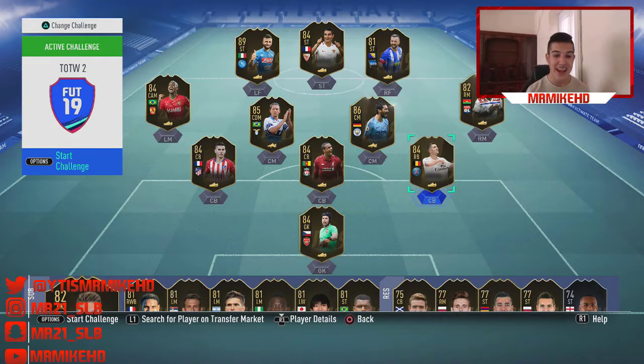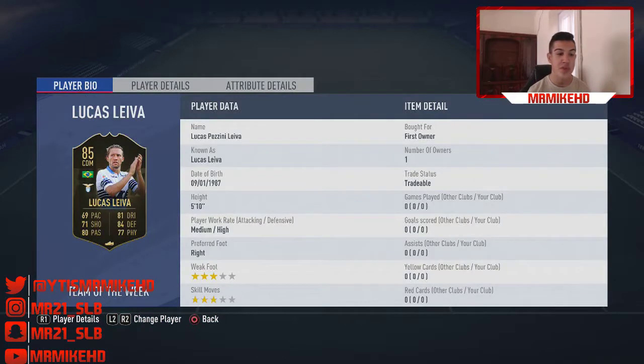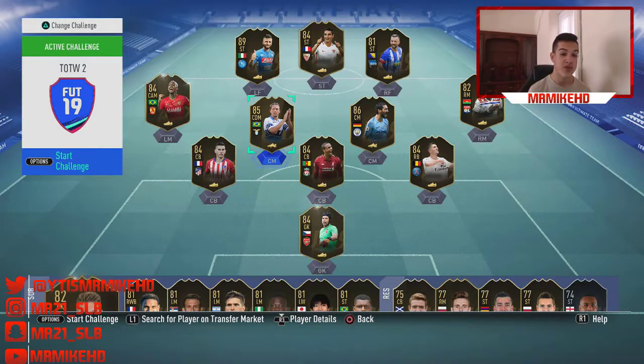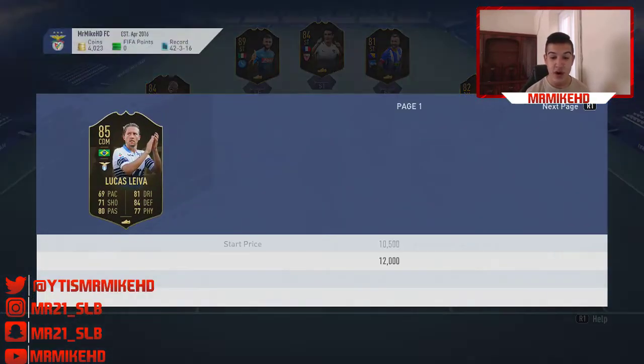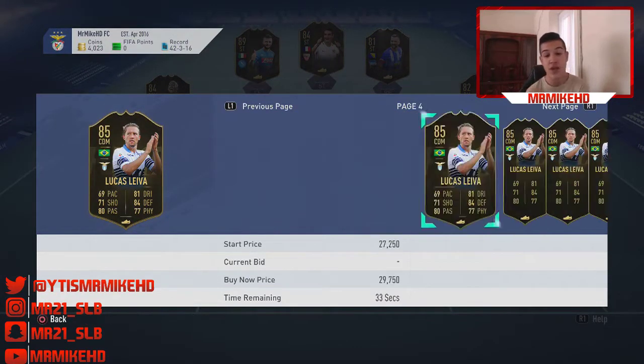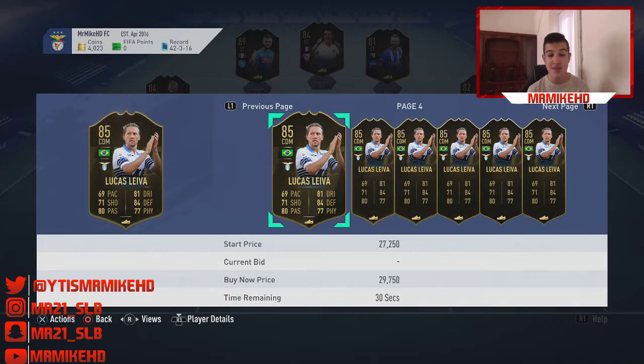Our next player is Lucas Leiva. He's got a decent looking card — 69 pace, 81 dribbling, 84 defending, 70 physical, 80 passing, 71 shooting. Lucas Leiva is going for really cheap, around 18,000 coins. I can see this card being around 30,000 to 35,000 coins — pretty much all-rounded, nearly 70 plus in every stat. He's Brazilian as well, gives you those links, and he's in the Calcio. So I can see him being around 35,000 to 40,000 coins — a nice cheeky investment.